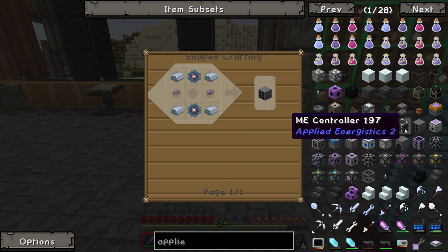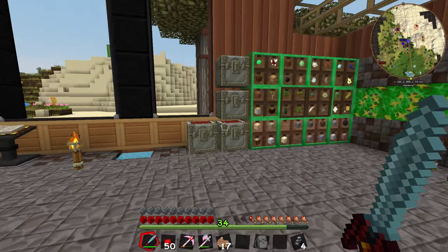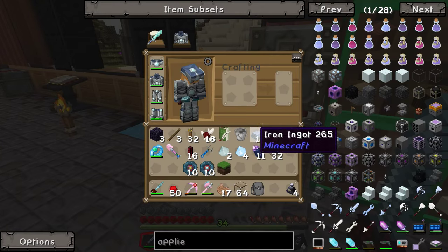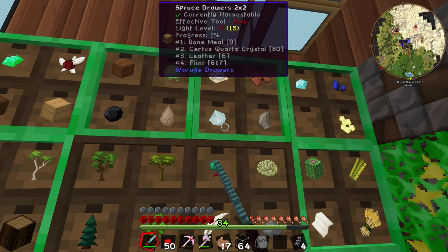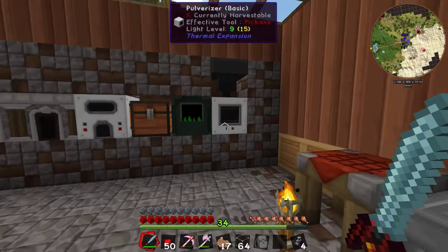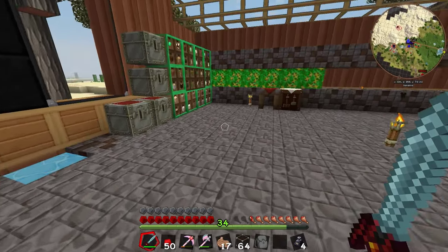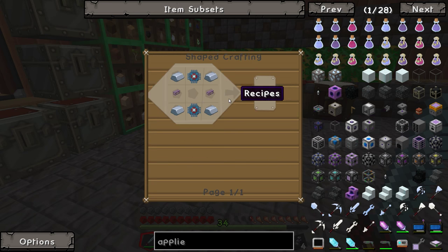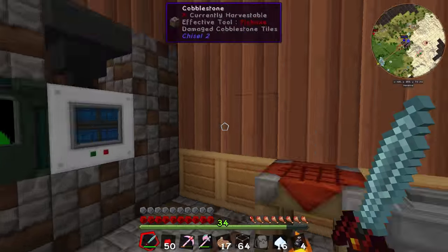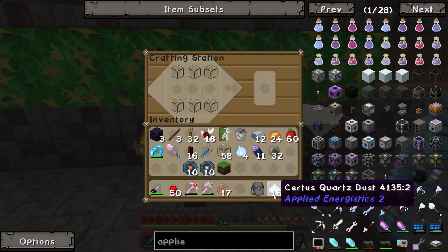We're also going to need an ME drive which is going to require some glass and some certus quartz dust. We'll grab some glass and we'll need to grind up some certus quartz. We have a bit, so we'll grab some of that and quickly grind that down - that should get us some certus quartz dust. We also need to make a terminal. The glass cable is fairly high on the to-do list - we've got a bunch of that so we should be able to make those.